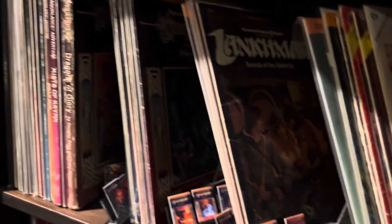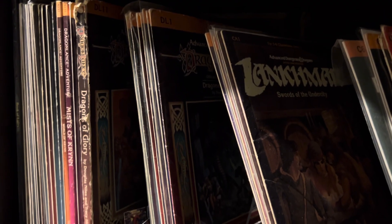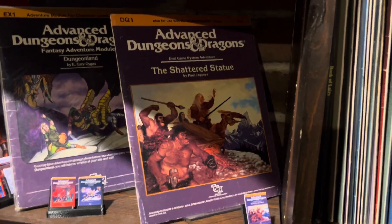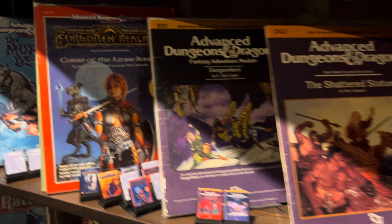We've got Lankmar. The Dragonlance — just sort of the core Dragonlance, I don't know, whatever it is, 15 or so — or that goes up to maybe 10. And then all the other ones from like second edition. We've got the Dragon DQ by Janelle Jacquez. The EX ones.